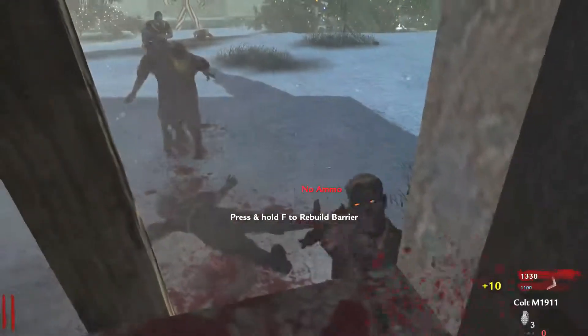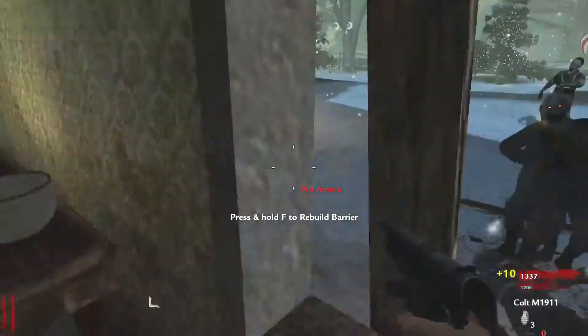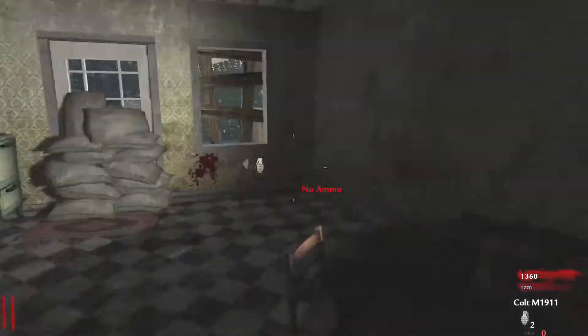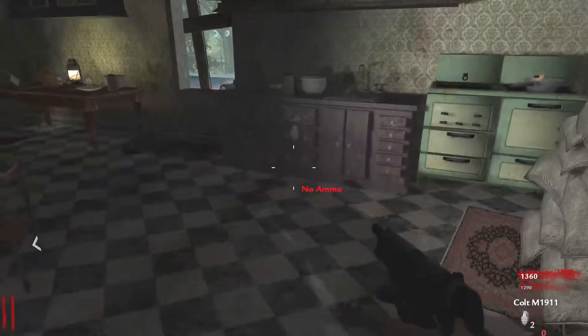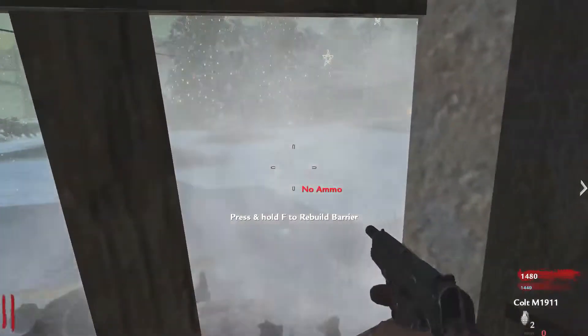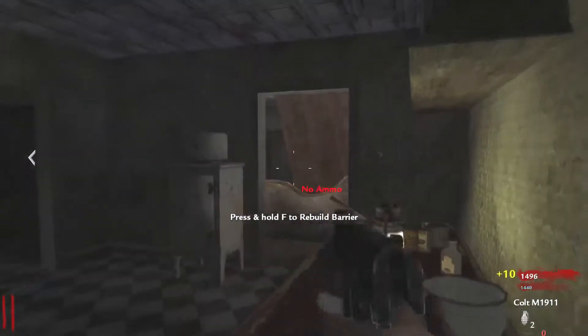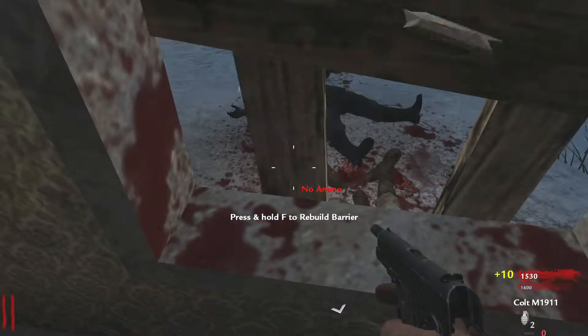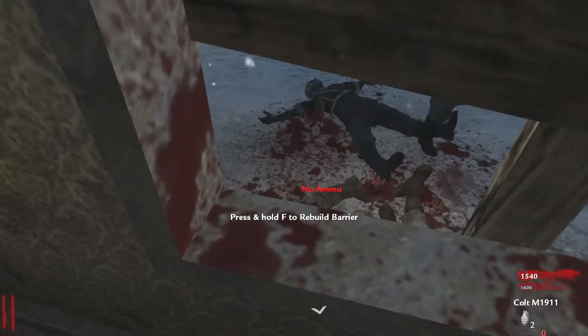Blow up, you stupid grenade. Once I get a couple more points here, I'm gonna open that debris and try to get a gun if I can. There looks like a gun on the wall in there. We're gonna need something because there are no wall guns in here.